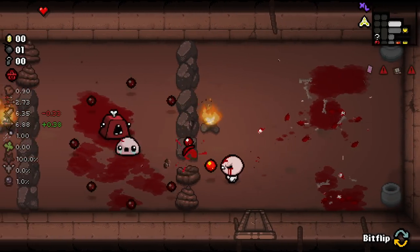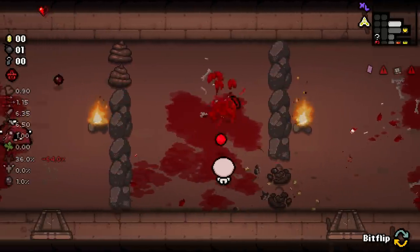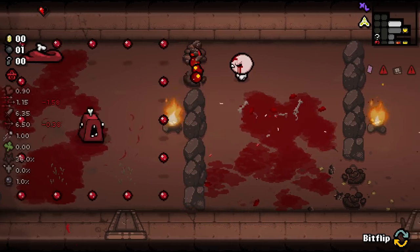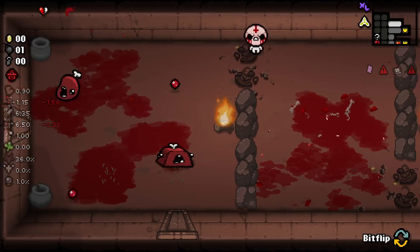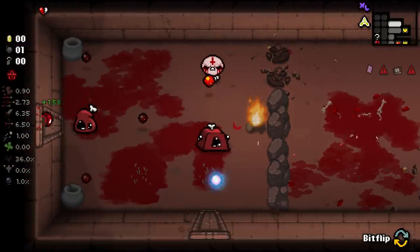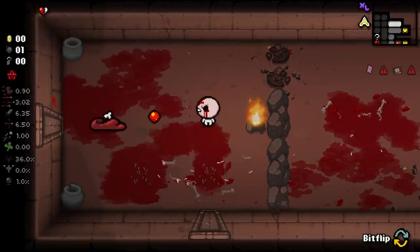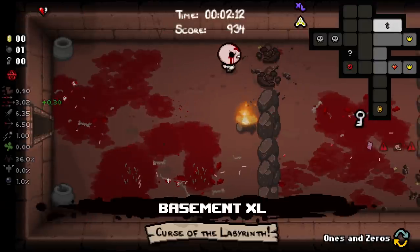Oh my god, this is a hard-ass room. We are probably going to die on this room right here, but more chance to see wacky items so I don't mind. We got an Eternal Heart - that could end up pulling us through to the next floor. We'll see.